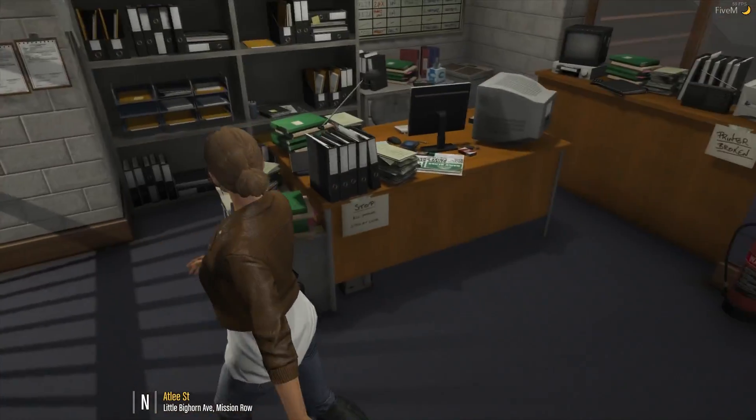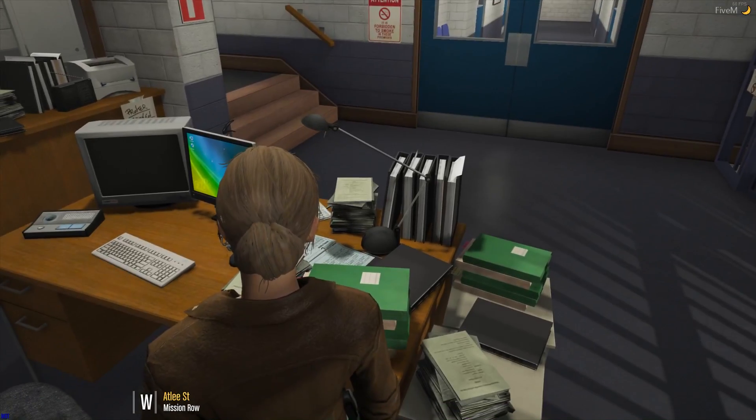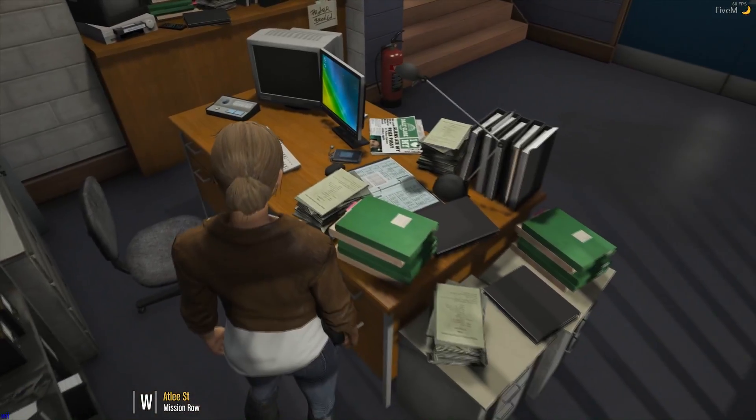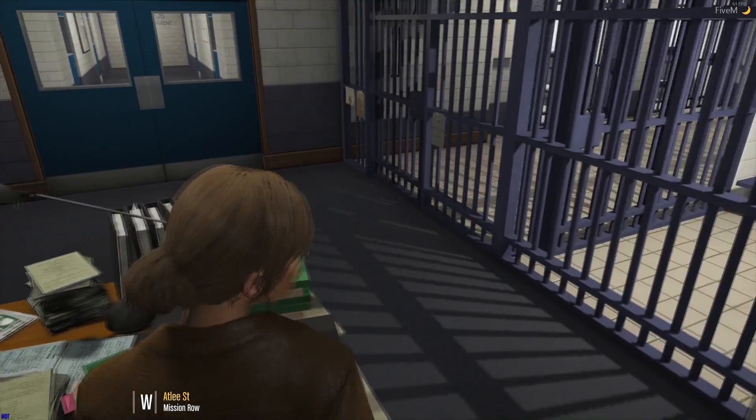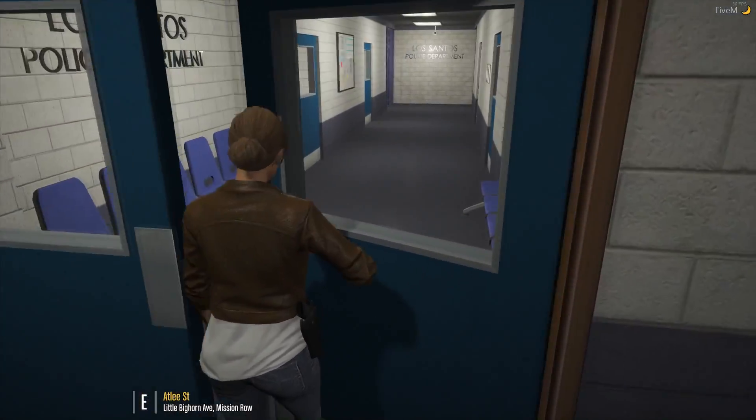One of our nice features that we've always had at the server, but I don't think I've ever pointed out: see that little blue MDT in the bottom left corner? If I'm next to a computer at a police station, I can use that to access our CAD system. If you're not near a computer, you can't access the CAD — or the MDT.